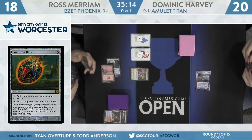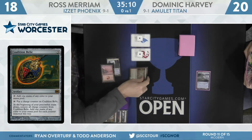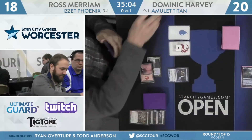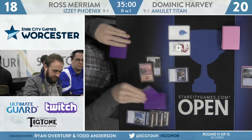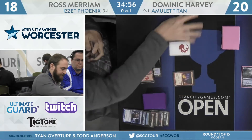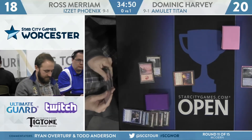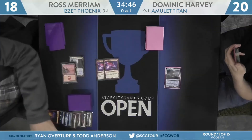Mana Morphos is usually the best possible start to getting those Phoenixes out there, usually following that up with Faithless Looting and then another instant or sorcery. The second Mana Morphos is cast. He'll now use that blue mana off this one to Thought Scour himself — Island and Thing in the Ice flipped over. Here's Faithless Looting with the red mana. Are there any Phoenixes? There's at least one — second card picked up there was Phoenix, and that is his second Phoenix. They're both coming back. Here's a swing for six — Dominic Harvey to 14.